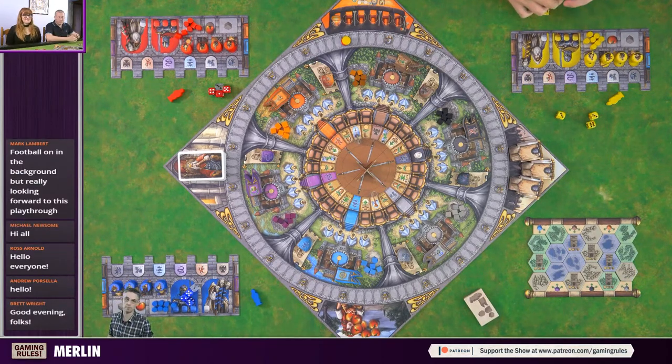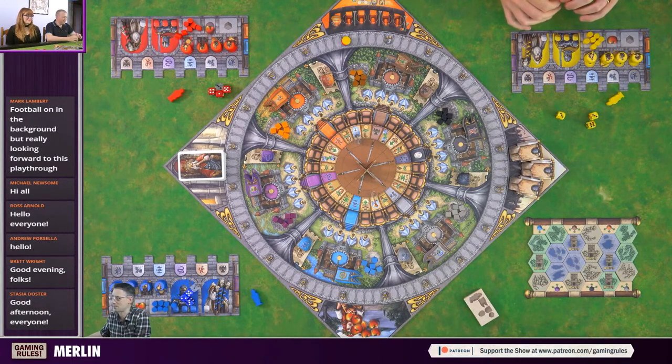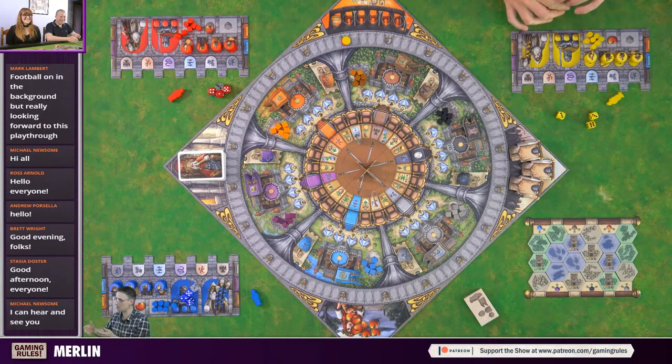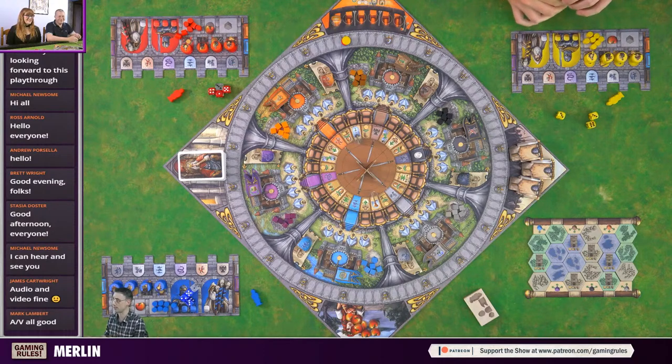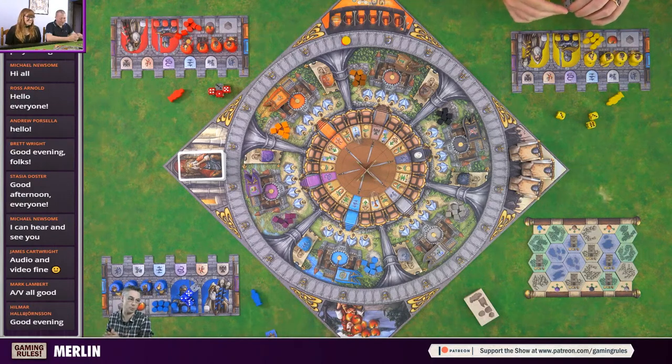So Merlin - I did an unboxing video of this. This is the big box, although tonight we're just playing the base game. We've got 52 different mini expansions I think, but we're not going to play any of those. If you like the game, come back next month and we can maybe add in some expansions.